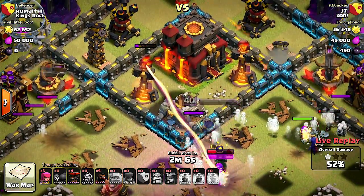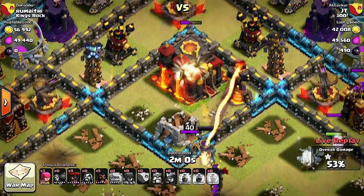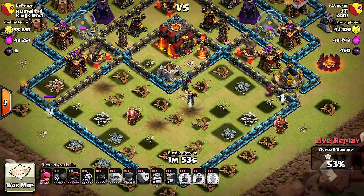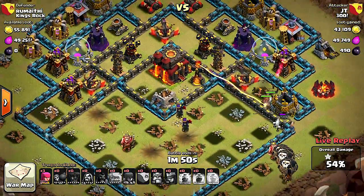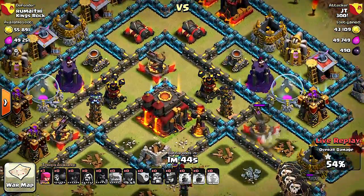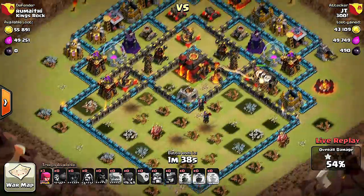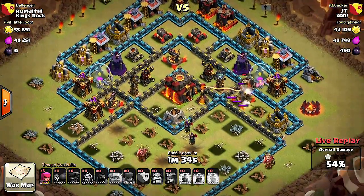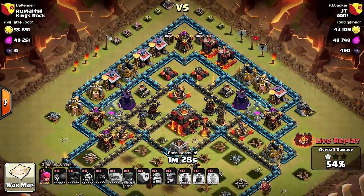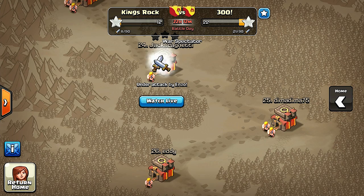He deploys her ability, hopefully she goes for the town hall before the single target locks onto her — and it looks like she might get taken down. Queen is down, ladies and gentlemen, queen is down. He still has the 50% however. That might have been a bit rushed — he couldn't get the town hall. Not too bad though.